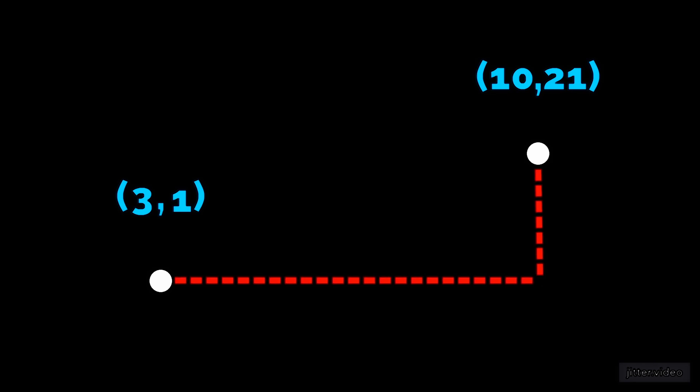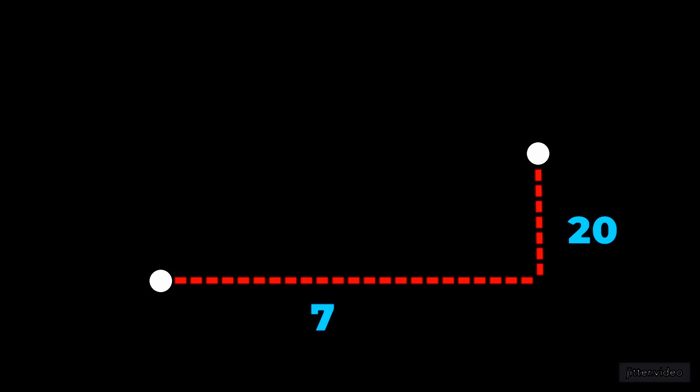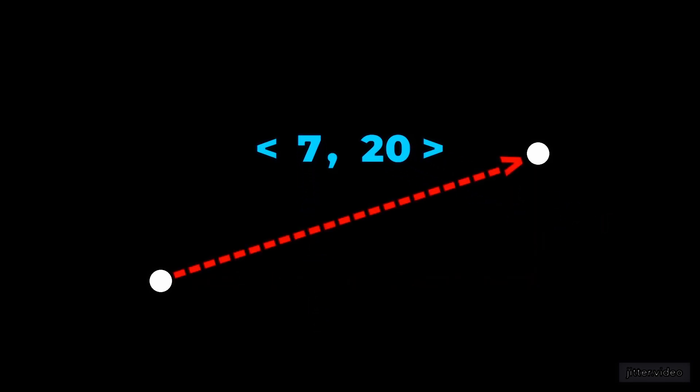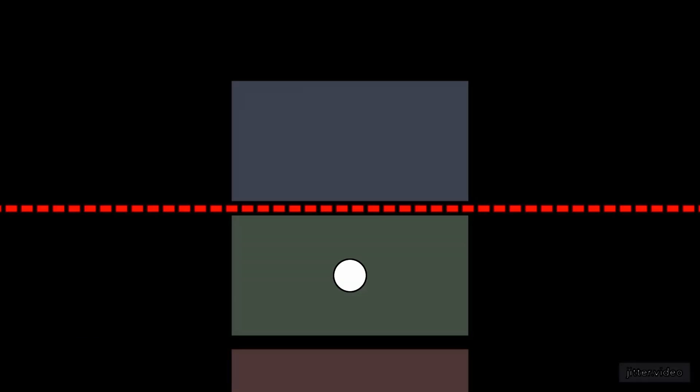Here's how it all works. For the grapple hook, imagine this is the player's position and this is the grapple hook's position. I simply subtract the grapple hook position by the player's position and then set the player's acceleration to this vector. Doing this means that the further away the player is, the stronger the force, creating a spring-like effect.